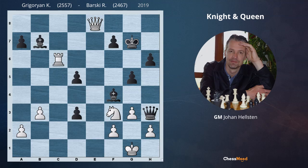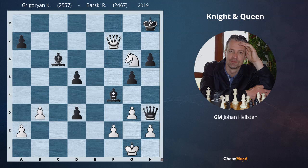In the game, white found a much stronger move. He played the very nice move Ne5. In this way, we are starting an attack. The immediate threat is Queen takes f7. As you can see, black cannot take the rook on c6 because then he would be mated: Queen takes f7, King h8, and Knight g6 — Queen and Knight cooperating very well.